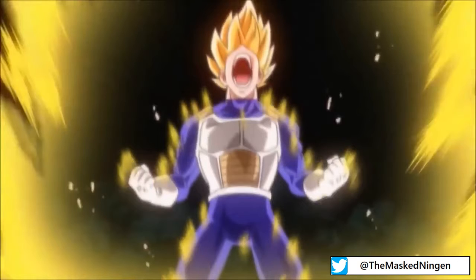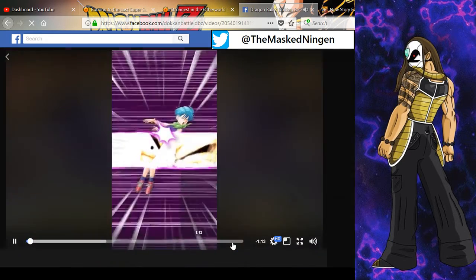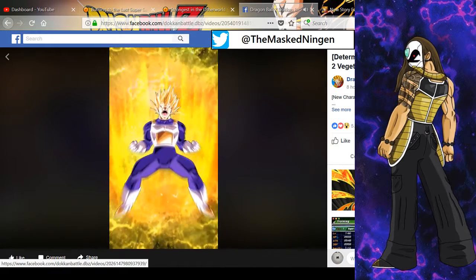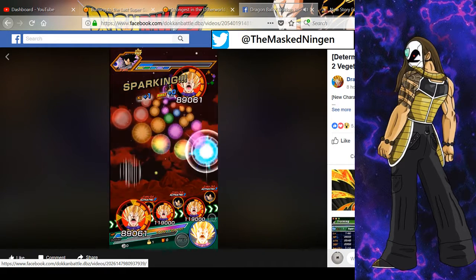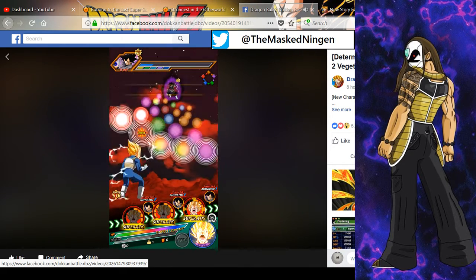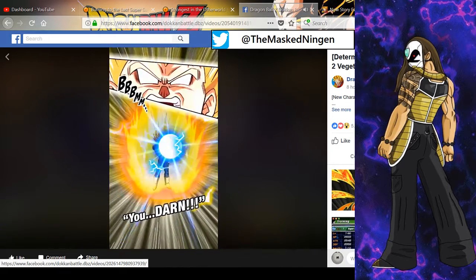We're going to click over to my desktop here and take a quick look at what they shared. You can see Bulma getting hit there, Vegeta going crazy, and he now goes into a sort of rage mode, basically like the Tech Beerus. It seems from the description they posted that he has different super attacks based on the level of ki that he picks up.